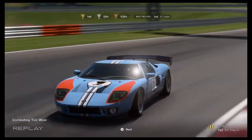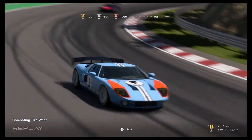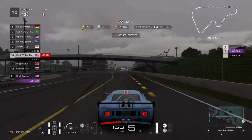I really recommend using the Ford GT Le Mans Spec 2 — I think is what it's called — with the Ken Miles paint job, of course. That definitely gives it more speed. This thing's absolutely cracked, it's insane.